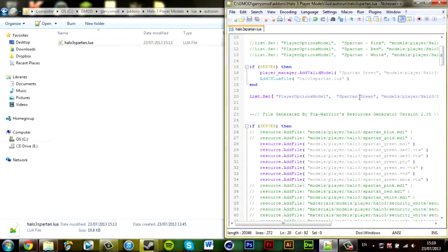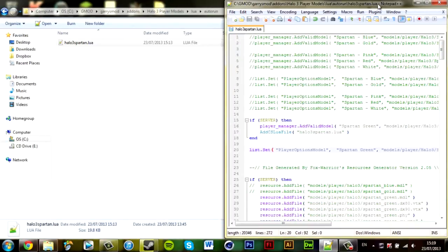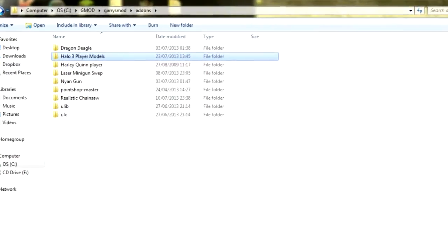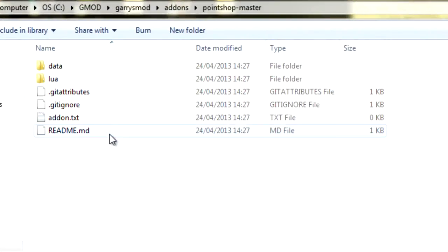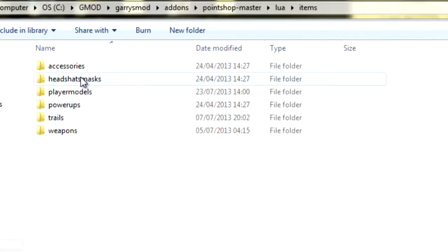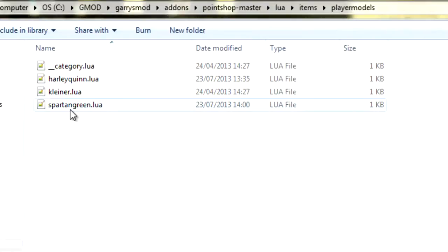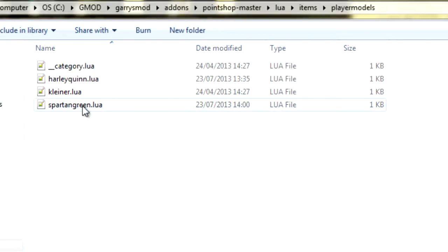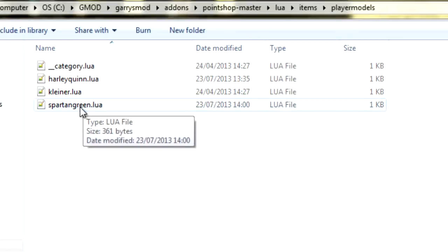We're going to open the code for this particular model which is set up here. Before we do that, we want to make sure that the Point Shop has the specific setup, which is the main thing people are very confused about. Go to your Point Shop folder, go to lua, go to items, go to player models. I already have it in here, but you're going to need to add a lua file for each model you add. I have the Harlequin, the Kleiner, and the Spartan Green — we're working off Spartan Green.